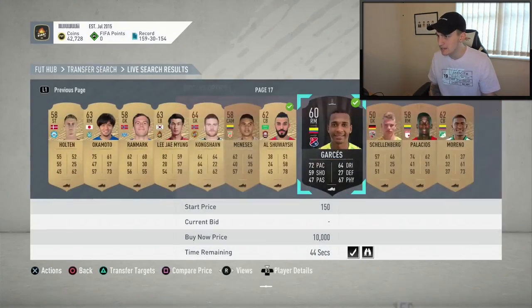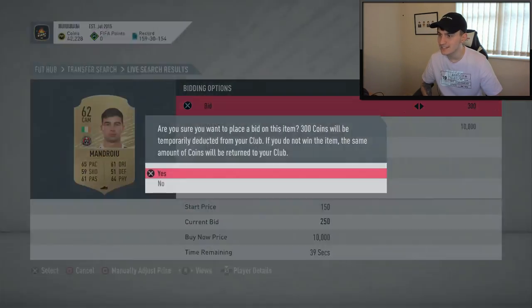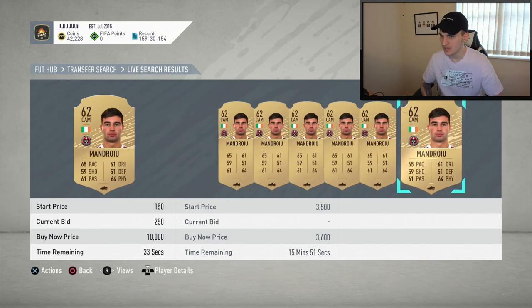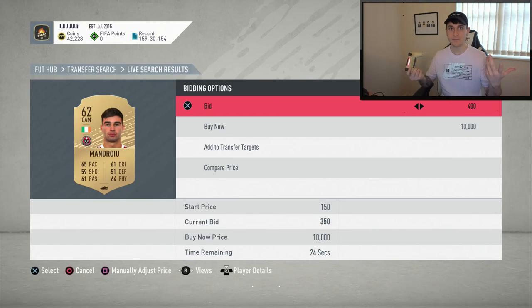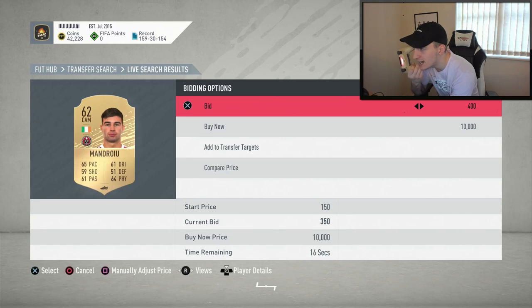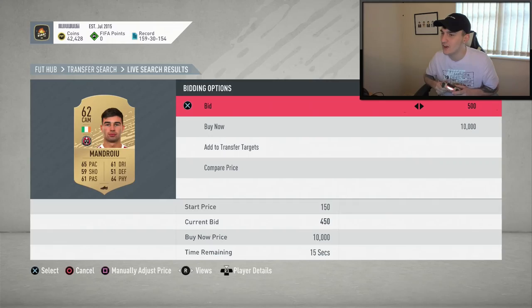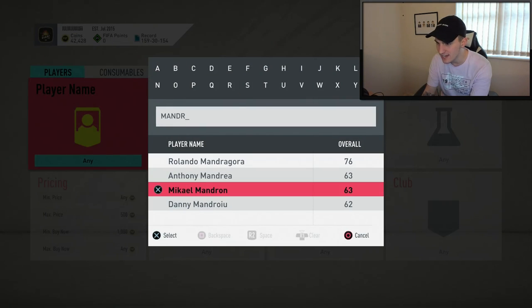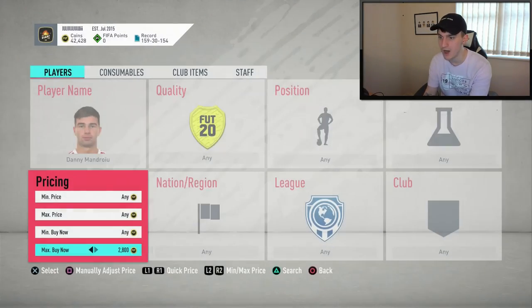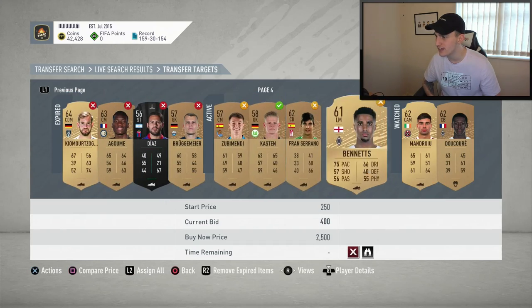Still dropping bids wherever I can — 150 coins, 200 coins. Found one there going for 4.2k somehow. I'll drop a bid at 400. We've been outbid on quite a few cards. I found a player called Mandroy — checking his price. There's nothing up at 2.2k, and he's actually going for 3.5k. I want this card. He's on an open bid and prices keep going up: 1.3k, 1.4k, 1.5k, 1.6k. I sort of want to go for him but I don't want to waste all my time.